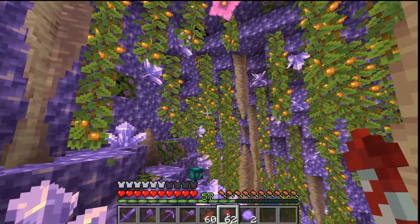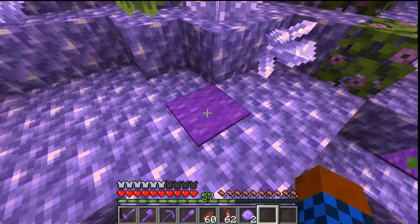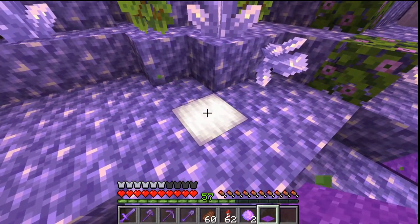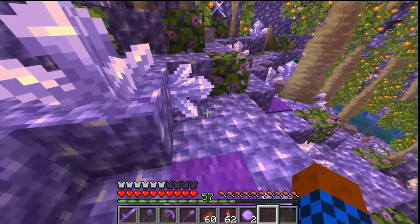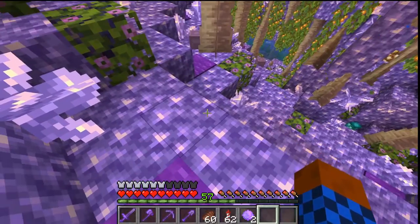All the glowberries light this place up nicely, but I still had to use some shroom lights — pearlescent of course, because that really goes with the amethyst, even though I put them under carpet, so that makes totally no sense.